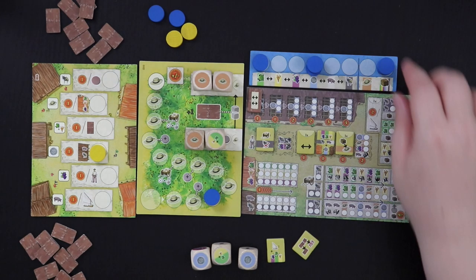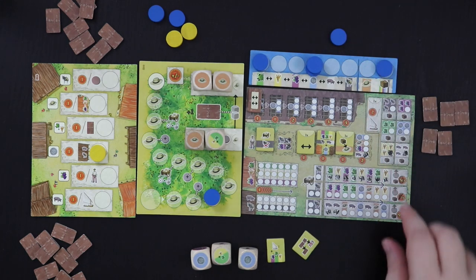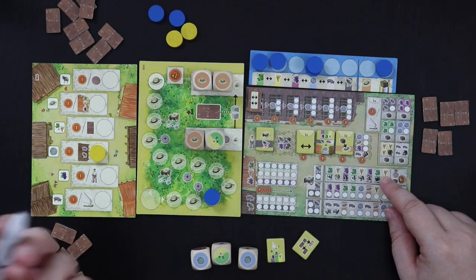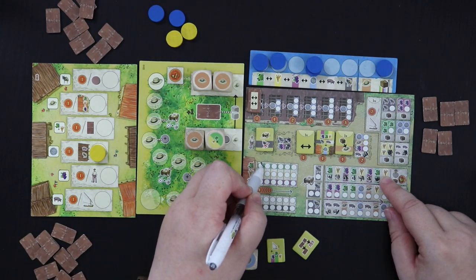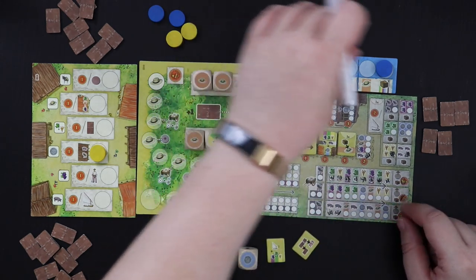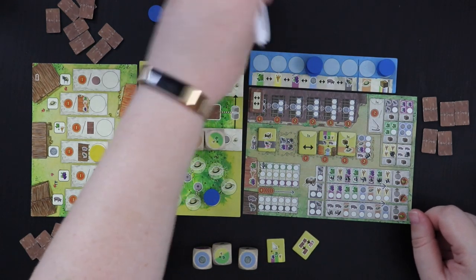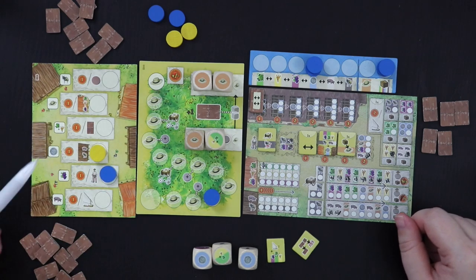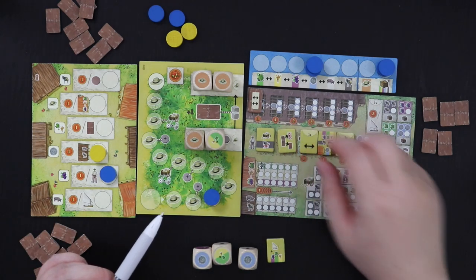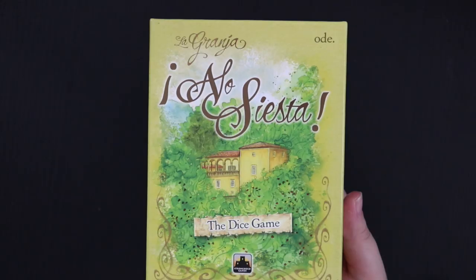Since I've been working on helpers, I'm going to put my disc right here — because that means I get an extra victory point for every helper that I've hired, and I have a lot of helpers. I actually have more helpers than I've given myself credit for. I only actually have one helper left to get. In the interest of time, I decided to stop my playthrough here, but this will show you all the main elements of La Granja No Siesta, the dice game.